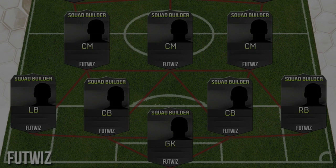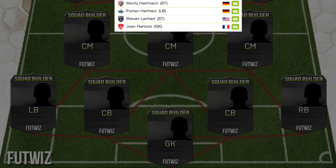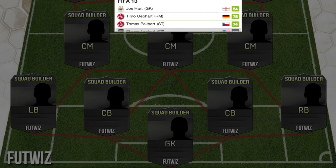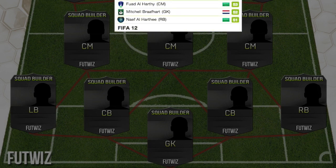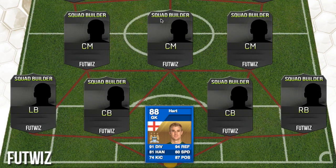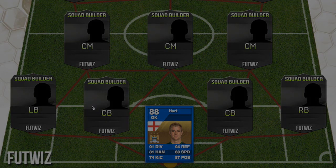In goal, we have the one and only Joe Hart. He had an 88 card in FIFA 12 — that's a Team of the Season card with 91 diving and 94 reflexes, which is actually pretty good for a goalkeeper.